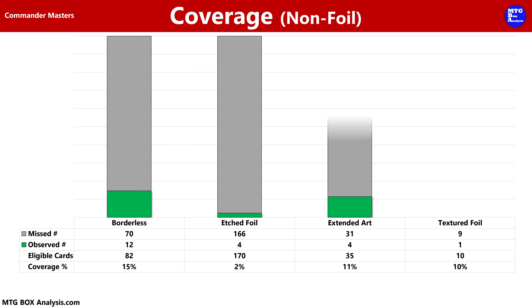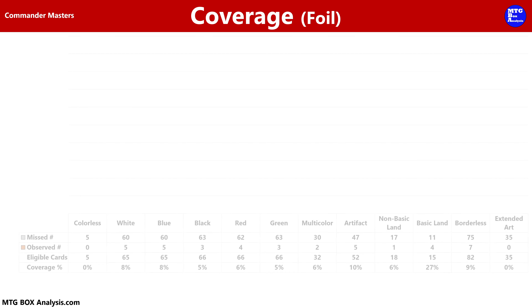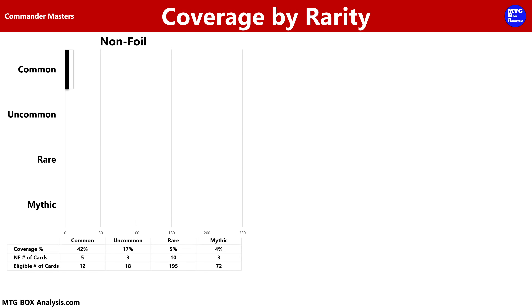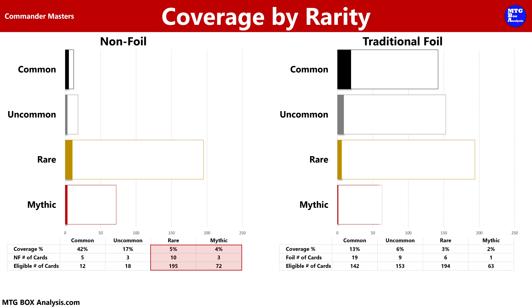Moving into coverage, in the non-foil space those 12 Borderless cards gave us 15% coverage of the category. The 4 Etched Foils gave us 2% coverage, the 4 Extended Arc Cards gave us 1% coverage, and the single Textured Foil was good enough for 10% coverage. We saw 39 total foils, good enough for 7% coverage of the set. Our highest coverage among the primary colors of Magic was a tie between white and blue, each with 8% coverage. In the foil space, we saw 13% of the commons and 6% of the uncommons, along with 6 foil rares for 3% coverage, as well as a single foil Mythic, good enough for 2% coverage.